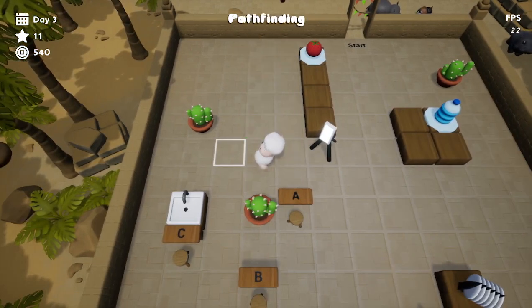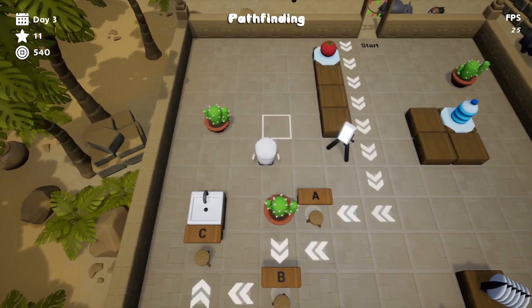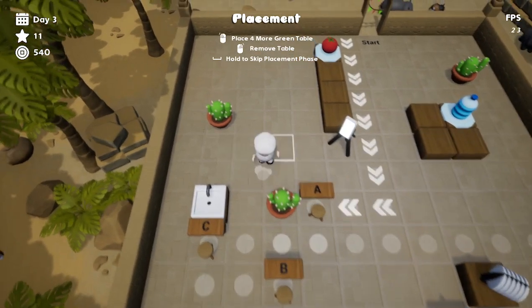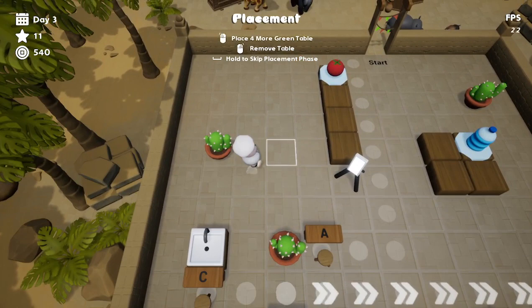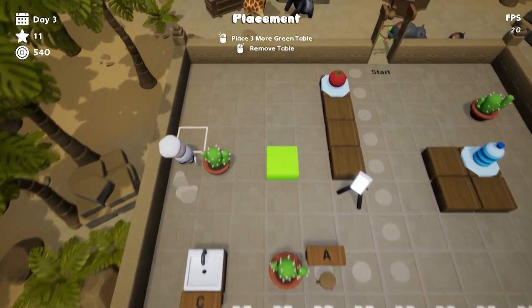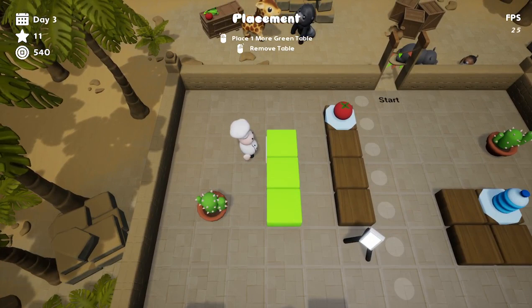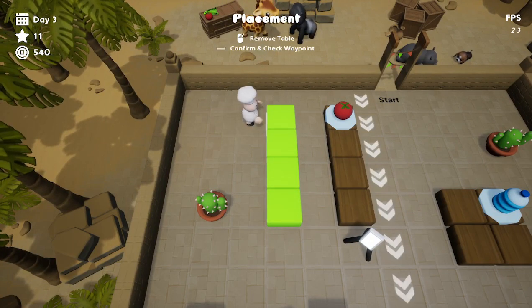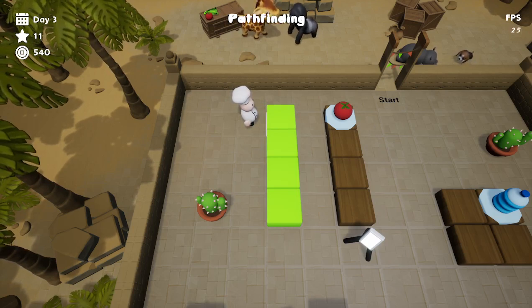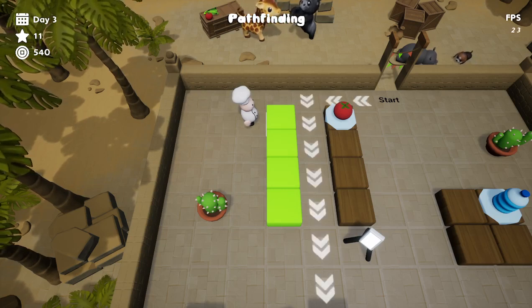Oops — so my tables have gone. New pathfinding but I still need the tables, so I can replace them. Let's just put them back — I'm stuck between the cactus and the table. Let's do that, confirm that checkpoint, and I think the path will go back between the tables. At least it will make sense — there we go, like that.